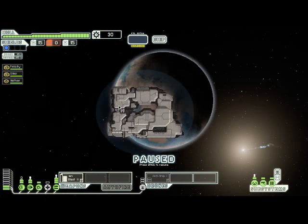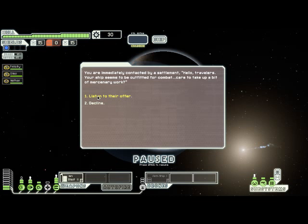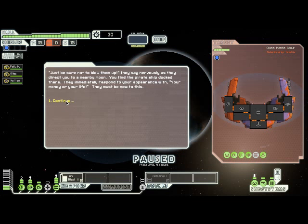I'm going to go over here. The first thing we come across is an offer to take up some mercenary work. Let's see what they have to say. Oh, this one's easy - they want us to severely damage an enemy ship without destroying it. We are very good at severely damaging enemy ships, even with our rather limited loadout at the moment.